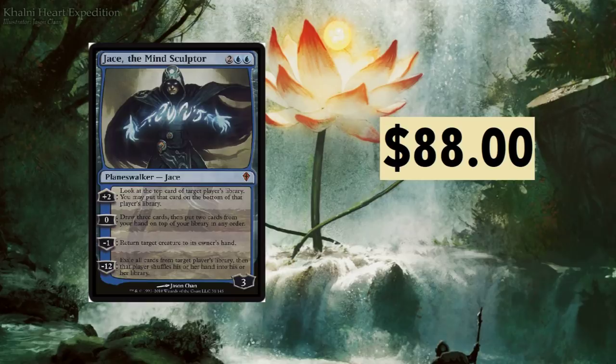Jace the Mind Sculptor — this thing was recently at $140 when it got unbanned, now sitting at $88. Still a very very powerful planeswalker that sees a bunch of play. It has gone down recently though — I think Teferi has been in a few decks instead of Jace — but just a very powerful planeswalker.